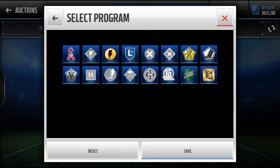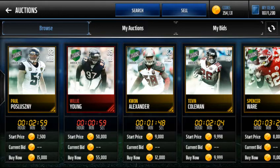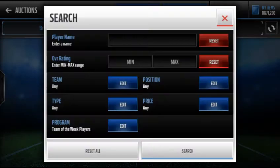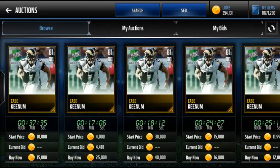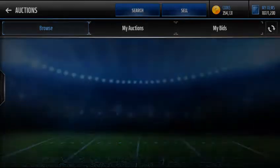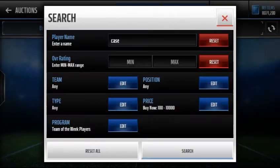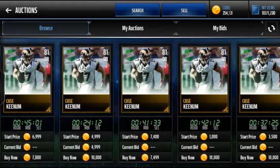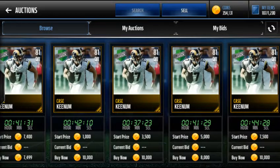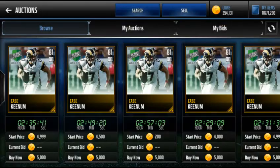Of course you can also sell the Team of the Week players you get. For example, Case Keenum is in this week. Let's see how much he's going for. I think you can sell him easily for 10k or more than 10k. Yeah, you can sell Case Keenum for around 6k to 7k.